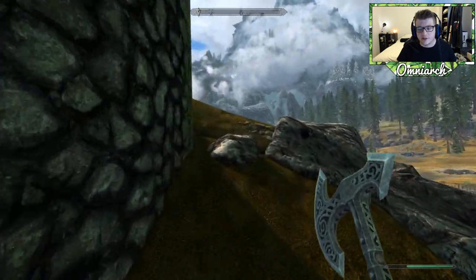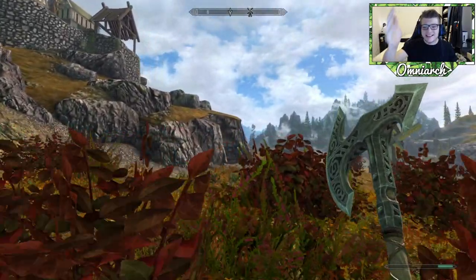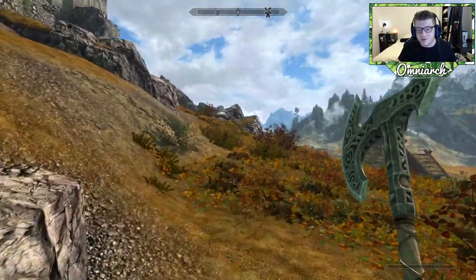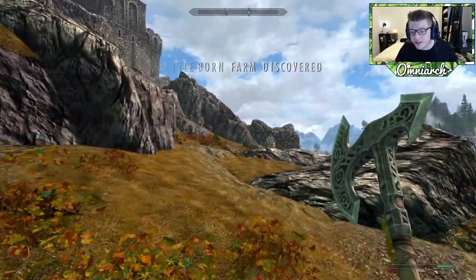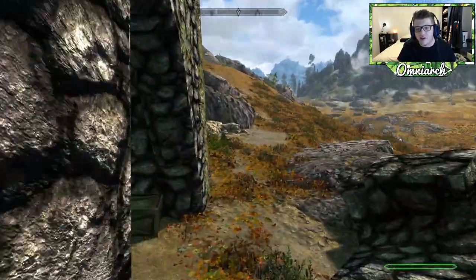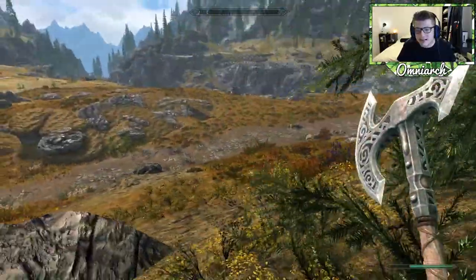We've got to upgrade this axe to gold as fast as possible. I don't know if we're going to enchant the armor or the weapon - maybe we'll do a lifesteal on the weapon, so when I hit them I actually gain health. That would be pretty Richard-like. Then maybe the armor can have an exhaust ability where they deal less damage - I don't know if that's an actual enchantment. Usually when I play this game I just get thunder and lightning dual wield blades, because that's just badass.